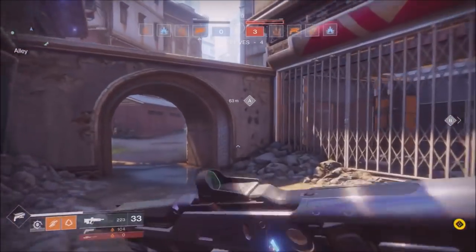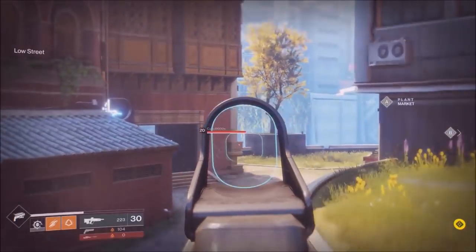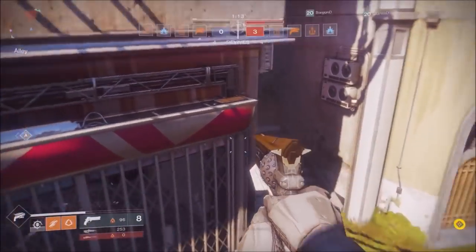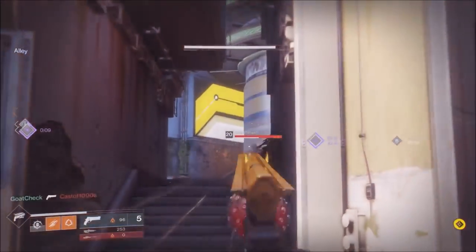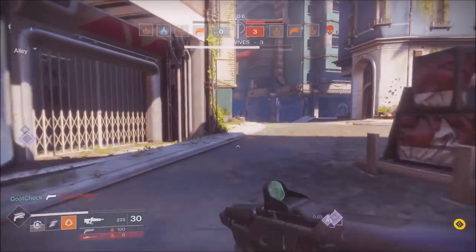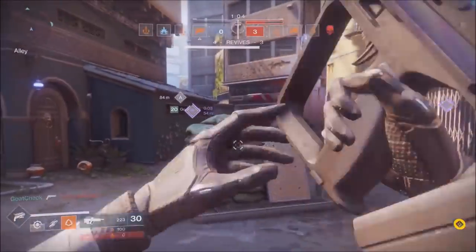What you guys need to know is the first weapon slot can be a pulse rifle, the secondary slot can have a hand cannon like that, and the third slot can have a sniper rifle, shotgun, or fusion rifle — pretty cool. The sniper rifle we're going to see here is called the Copperhead.